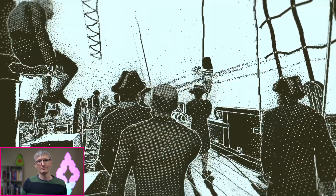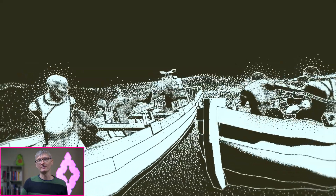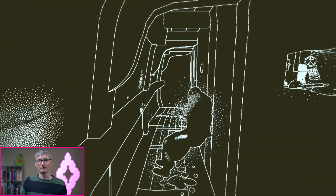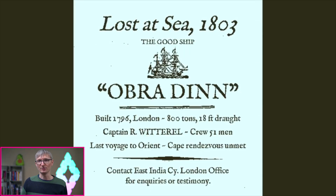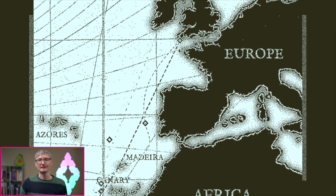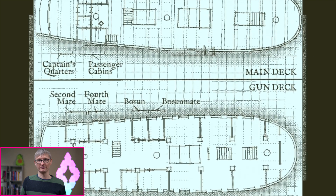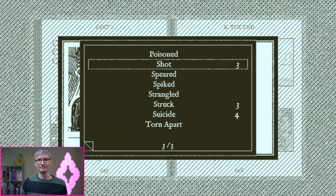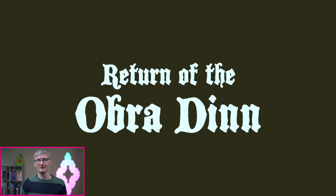To do that, you're given this super-powered pocket watch that lets you turn back time and watch the events when you come across someone's remains. Your job is to go through this book and fill in the name of the person that died, how they died, and where applicable, who killed them. It reminded me a lot of debugging or coming into a legacy codebase that you're not familiar with, because you don't really have a frame of reference — you don't know what's going on or how. So you just kind of pick a spot that seems relevant, and you start investigating and trying to understand how the pieces fit together, and when you're debugging, where the code is breaking.